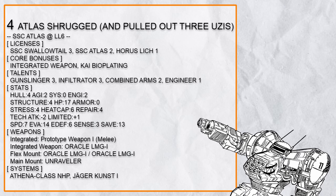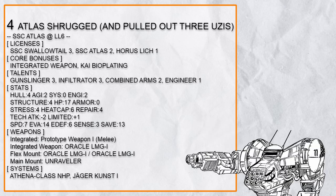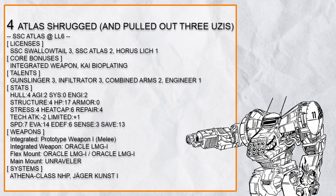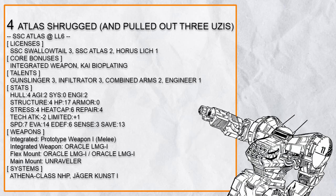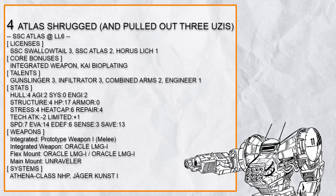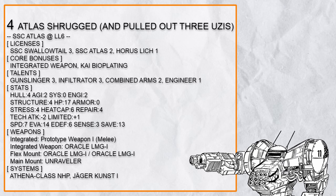Fourth in the list is 'Atlas Shrugged and Pulled Out 3 Uzis,' an oracle infiltrator artillery Atlas with Athena. This build completely threw out Finishing Blow with its focus on long range, but even without Finishing Blow, Atlas still has powerful defensive traits that make it viable for non-melee focused builds. This build focuses on hiding and skirmishing with Gunslinger Oracle, debuffing people with Infiltrator — heavily aided by the addition of Kai Bioplating for agility, accuracy, and super jump capability — and with Combined Arms, it works well up close or far away. Athena is also a powerful system that can see through any obstacle without being dependent on sensor range, meaning this Atlas isn't a one-trick pony.